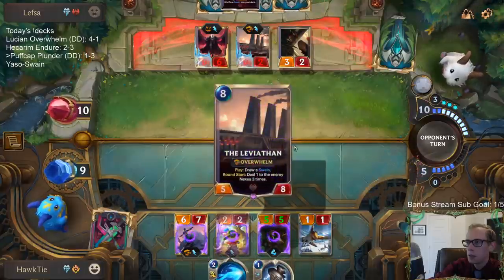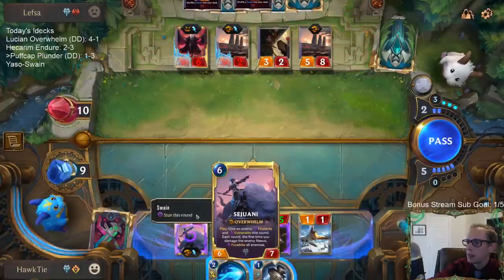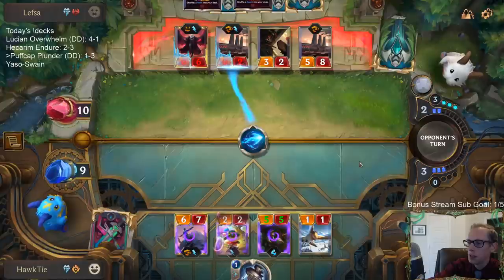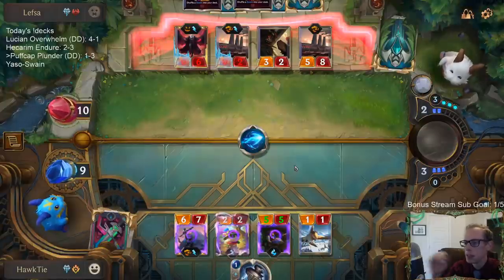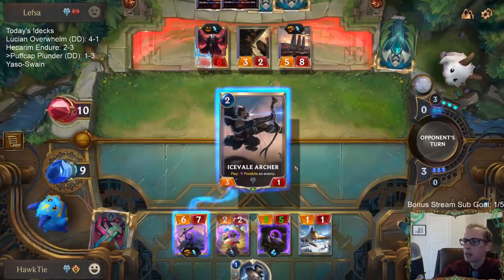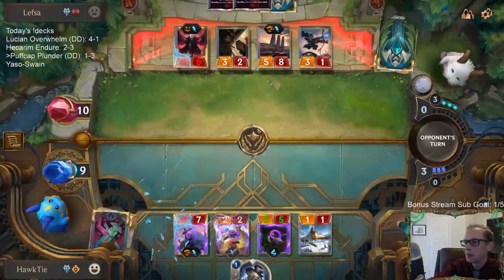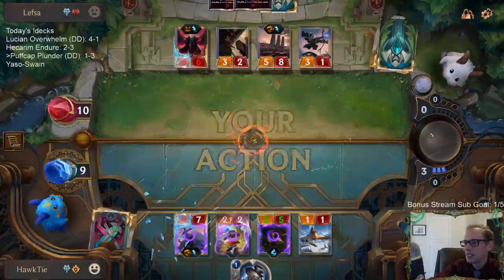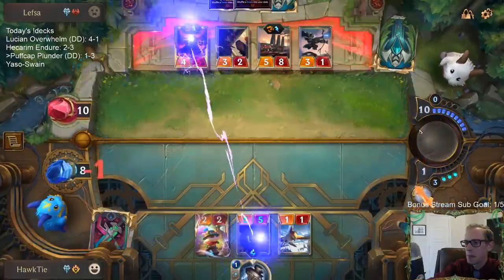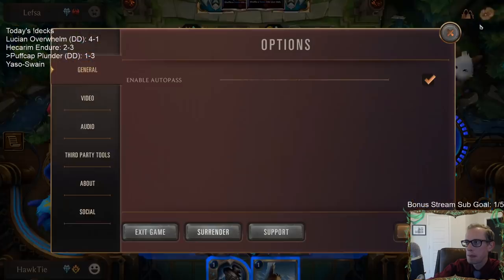We probably should just be Mystic-ing the Leviathan. Another one — they have two Ravenous Flocks, they can kill Sejuani also. This is probably over — I guess we get Elixir of Iron but my second Leviathan. I tried. I refuse! Artillery Barrage! The end for nothing. We tried.